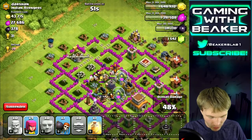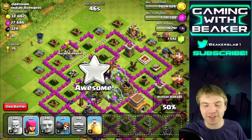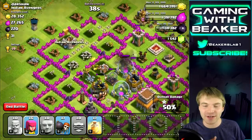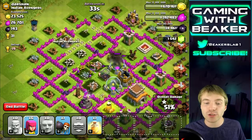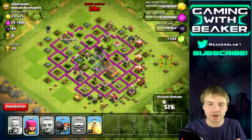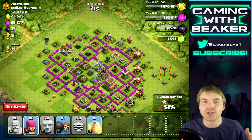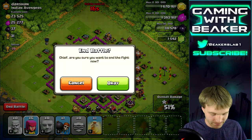Teslas are nasty no matter the level, but my Level 6 Giants are pretty nasty too. They're going to take that out and get through the wall — oh no they're dying. But that's all right, we got most of what we came for: the dark elixir. We didn't have much in the clan castle that time — if we'd had some wizards it would have made a big difference. We got about 200,000 gold and a little dark elixir.